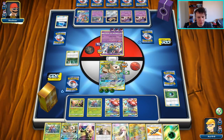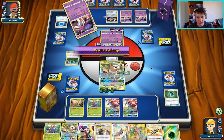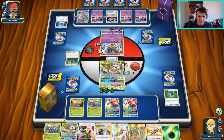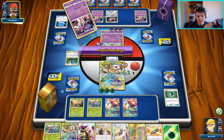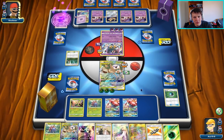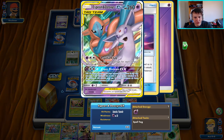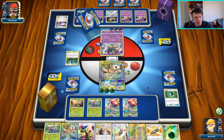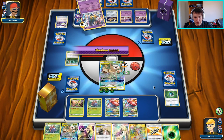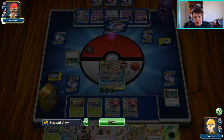We're probably going to set up our second Alolan Rowlet and Alolan Exeggcutor here as well — put him on the bench, attach a Grass to him, and then build him up just in case we want to utilize him. We might, we might not — I actually think I might just Super Growth out this guy next turn. But if we don't attack, then I guess our opponent could do their GX attack and knock out this guy, but that would be fine. So I think I will just Super Growth out the Gloom into a Vileplume, because they could hard retreat and switch but they might be out of Switch.